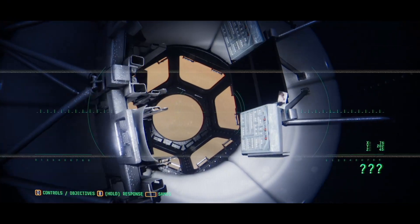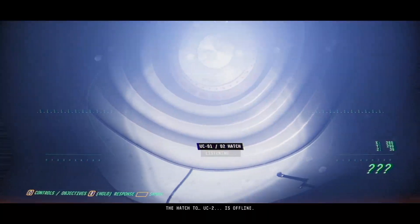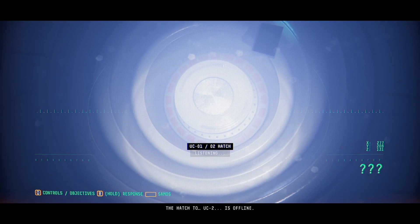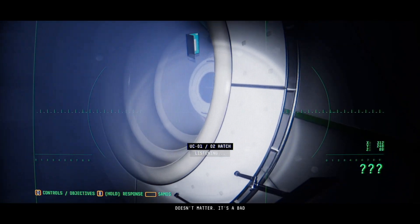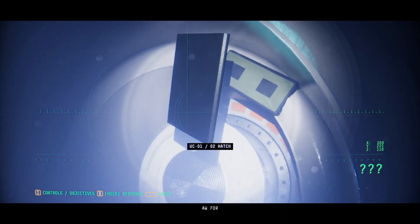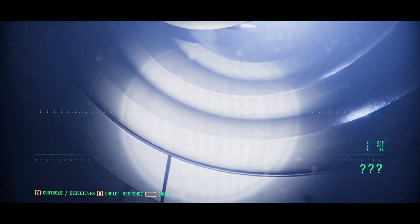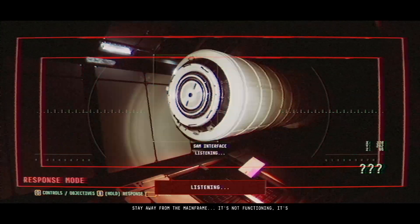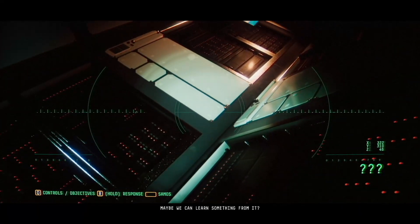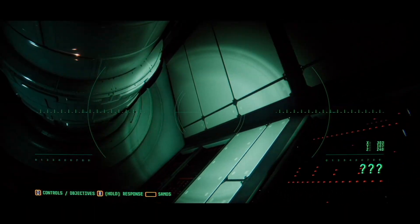We're supposed to be down here? The hatch to UC2 is offline. Wait — you can't let him in there, that's his mainframe. It's not my Sam's mainframe. Doesn't matter — it's a bad idea, seriously. Opening now, Sam. Thank you. Stay away from the mainframe — it's not functioning. It's too risky to turn it on. Maybe we can learn something from it.